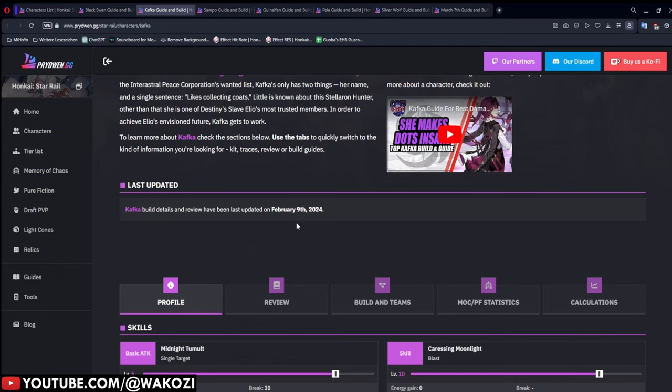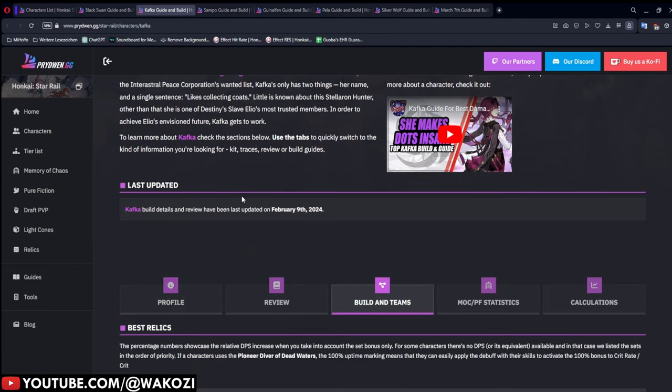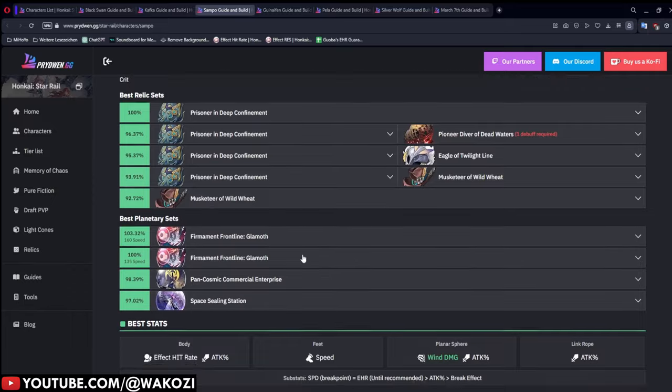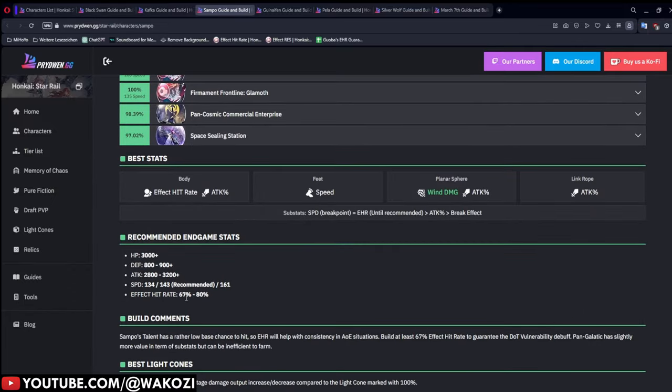Kafka doesn't really need that much effect hit rate — she only wants 29%, because most of her abilities have a very high base hit chance. You will need more if you have Eidolon 1 since that has a lower base hit chance, but even then 29% is usually fine since otherwise you'd sacrifice too much attack. Sampo needs 67% to 80% effect hit rate: 67% to always hit with his ultimate, and 80% if you always want to apply wind shear.